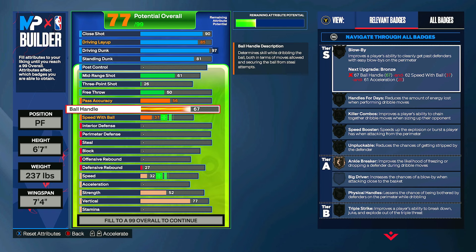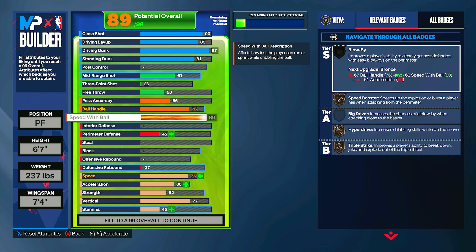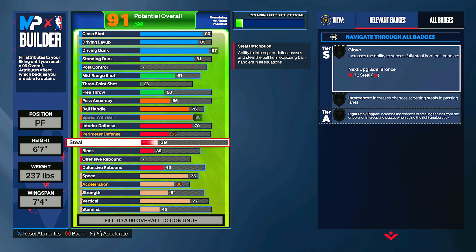For ball handle you can put this up to a 76 — you do want some ball handling so that you can drive to the rim and you're not going to be getting stripped or stopped easily by defenders. 76 will be good there. For speed of ball you can max this out at an 80. Going down to defense, you can start off with interior defense up to a 79, and for perimeter defense you can put this up to a 55.